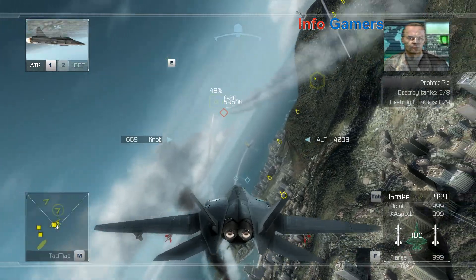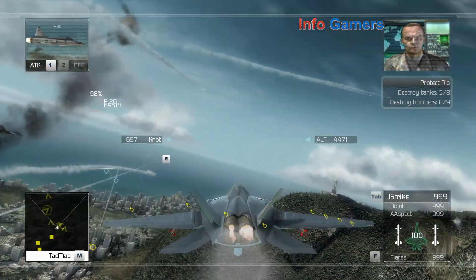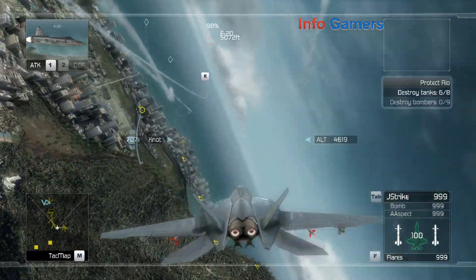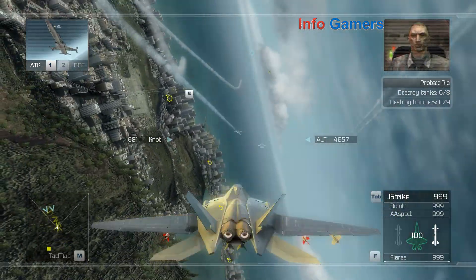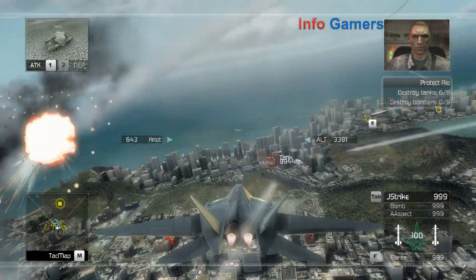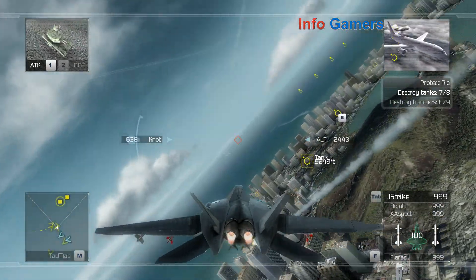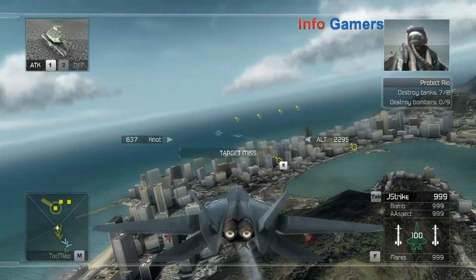Dragon 2-6, right now you're the only thing standing between the enemy and the Brazilian leaders. You've got to hold out at all costs. We lost contact with a forward outpost. We've got to keep those intercepts while we're running. Enemy forces are taking serious losses, Reaper flight — keep up the pressure. We're running out of time. Crenshaw, the bombers are almost on target.